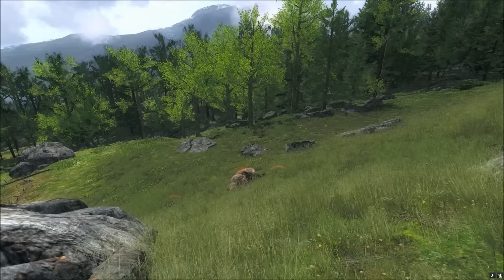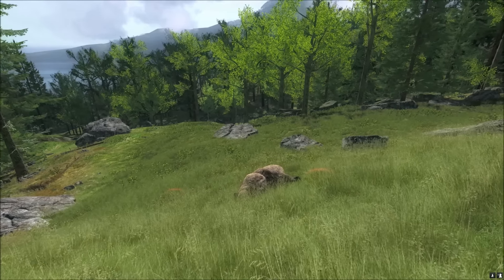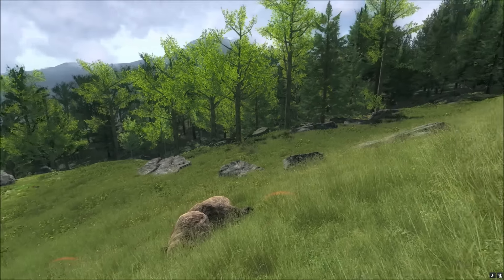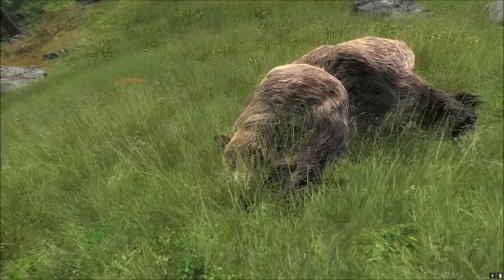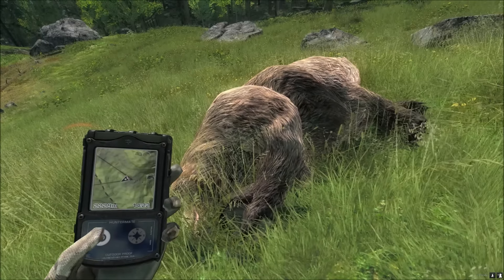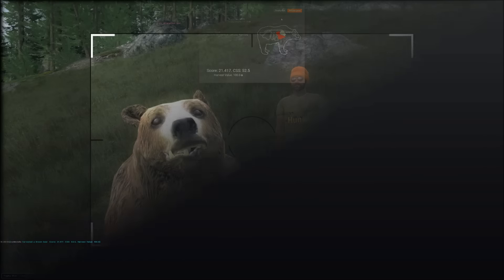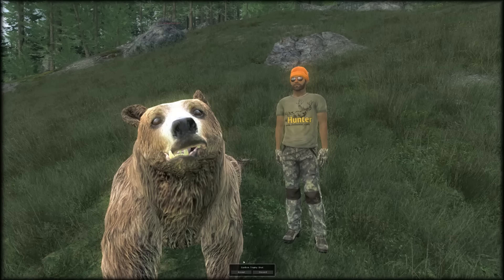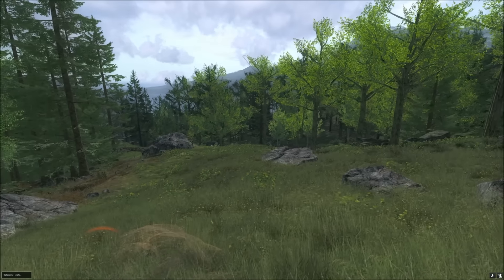I'll just collect this brown bear and then we'll move up to where we can see him from. There's a nice rock on the right. I'll just quickly grab this bear and then I'll come up to you, and hopefully Watershot can shoot us a very nice red deer. I don't know how big it is yet - we did see one run away up this sort of way, so I'm hoping it's that one. There's the bear out of the way. Now back to the red deer.